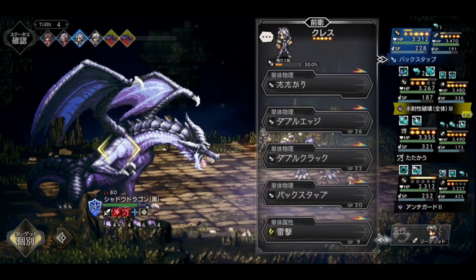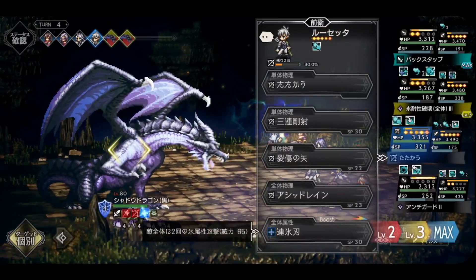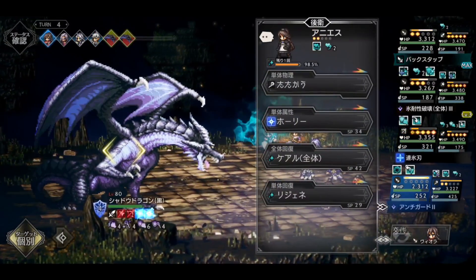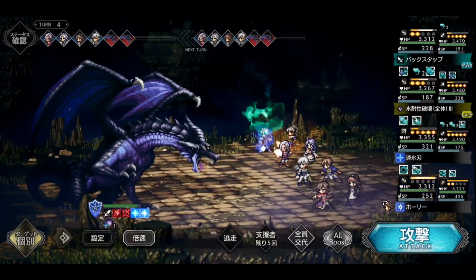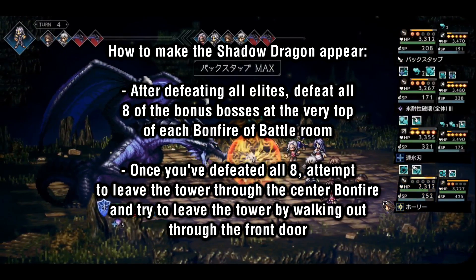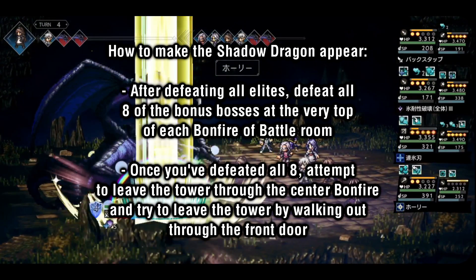Once you've defeated all elite enemies in each region, it unlocks a new bonus boss at the very top of each section of the Bonfires of Battle. These bosses drop items called Legendary Ash, which can be used to upgrade stamp weapons. As of patch 1.3.0, the final two areas of the Bonfires of Battle have been added to the game, so you can now fight all 8 of the bonus bosses.